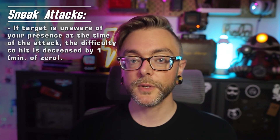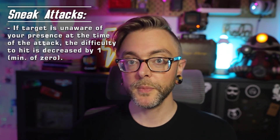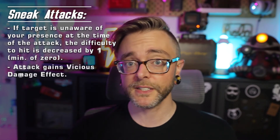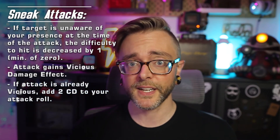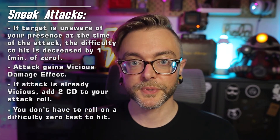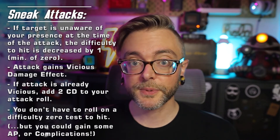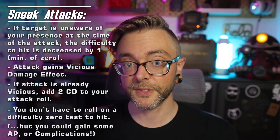Before we close out, I just wanted to go over one bonus tip: sneak attacks. If your target is unaware of you prior to attacking, the difficulty is decreased by 1 to a minimum of 0. Additionally, your attack gains the vicious damage effect if it didn't have it already, and if it did, you get to add 2 additional combat dice to your attack roll. If the difficulty to hit your target is reduced to 0, you don't actually have to roll the test. But it is a good opportunity to generate some action points — just remember that you could also generate a complication.